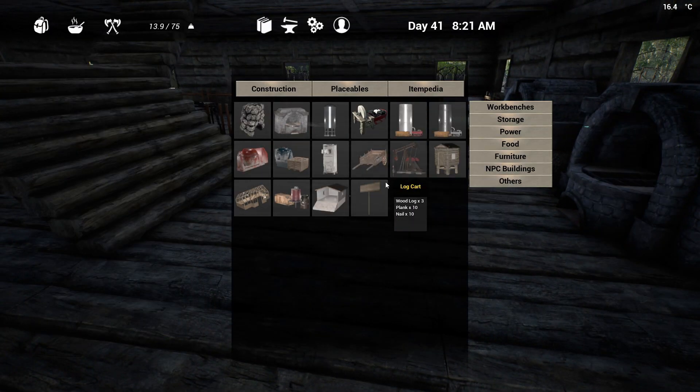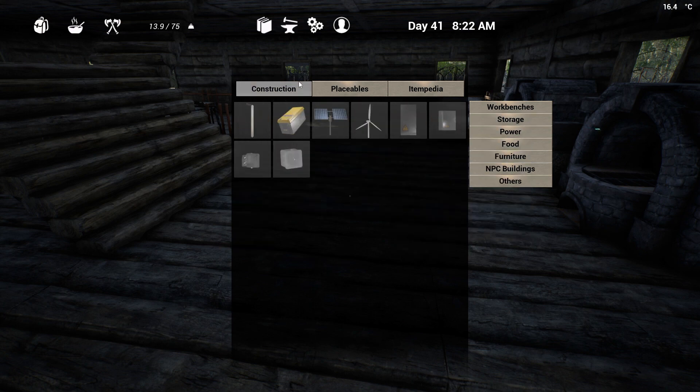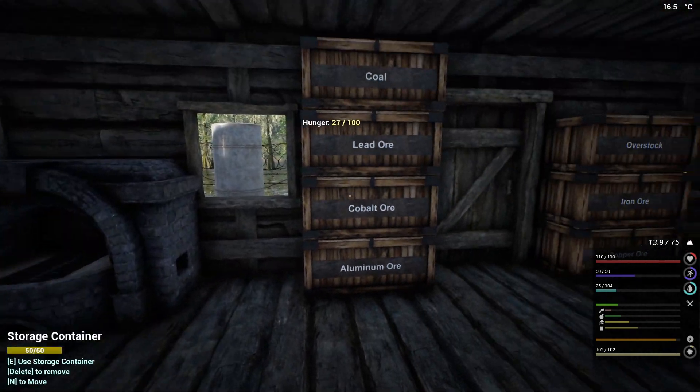Let's check - we need 20 iron ingots, we need 20 aluminum. So that's 10, 20 - we're only doing two. Let's say 30, 40. We could do it in one trip. We'll make the solar panels here and carry it over - we can carry everything over at once. Okay, that's what we're going to do.